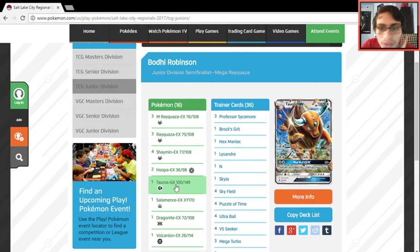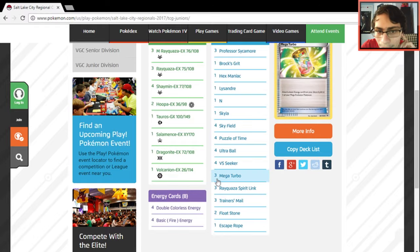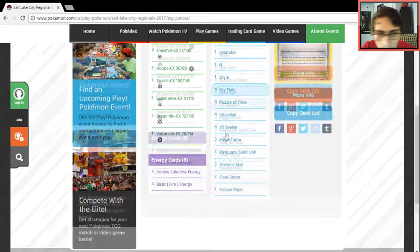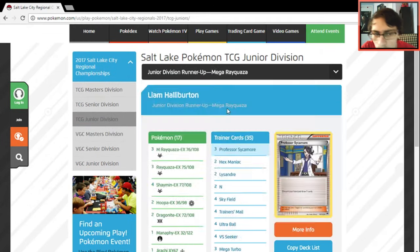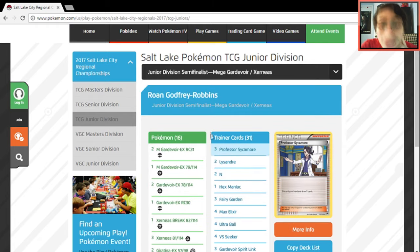Another Mega Ray list — this one has Salamence, Tauros, and Volcanion. The Steam-Up ability lets you put Fire energy in the discard so you can get it back with Mega Turbo. That's why that's in there. It's a pretty good Rayquaza list.